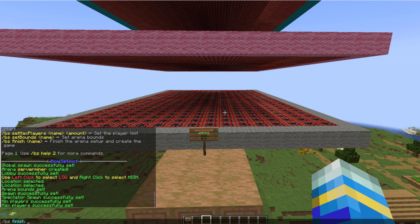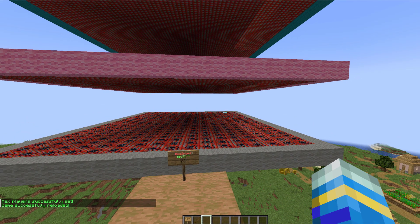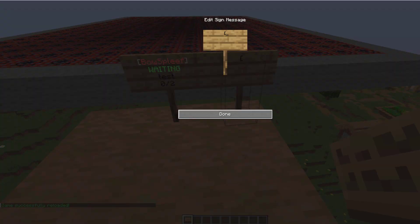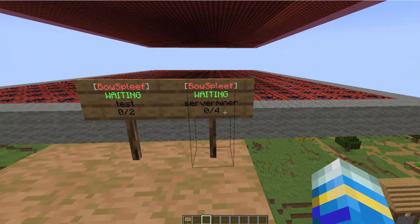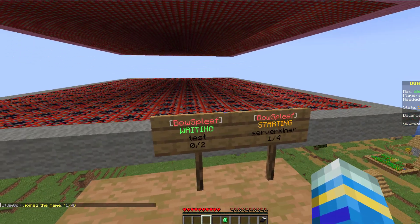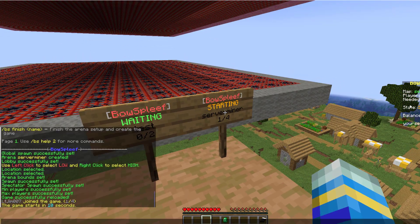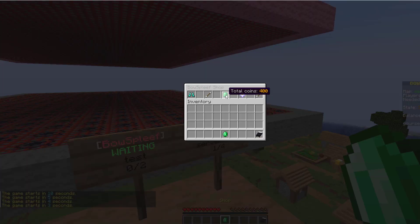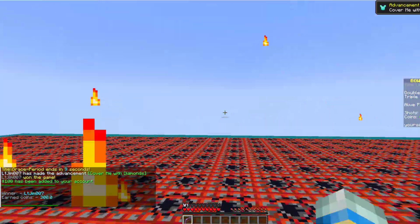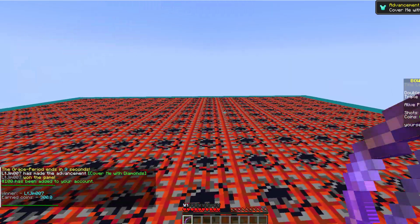Once you're happy with everything you can do /bs finish for serverminer — that is going to save it and reload everything. Then we can join: pop down a sign, put 'BowSpleef' on the top line, 'join' on the next line, and 'serverminer' on the third line. It should say it's waiting and turn a different color. Right-click to join and that is going to teleport us to the lobby — it says 1 out of 4 and it's starting in 15 seconds. I've changed this in the config file, and we can see we've got a starting balance so we could potentially buy a particle effect.